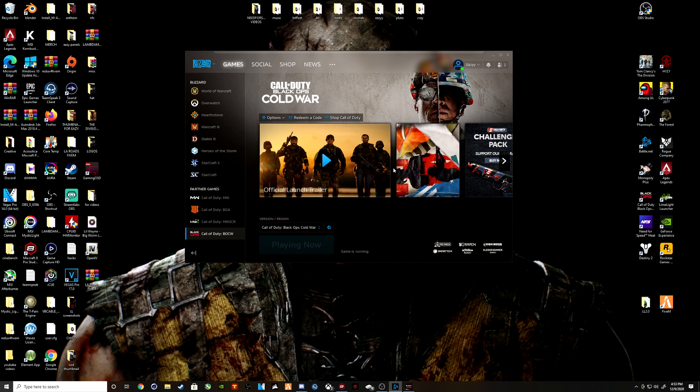A lot of people don't know how to port forward, so I'm going to show you. If you look at the bottom right, you're going to see that my NAT type is open. Make sure your NAT type is open — if it's not open, that can be one of the issues causing you to not connect to matches, getting kicked out of matches, or getting kicked out of zombies. If it says moderate or strict, there's a problem.